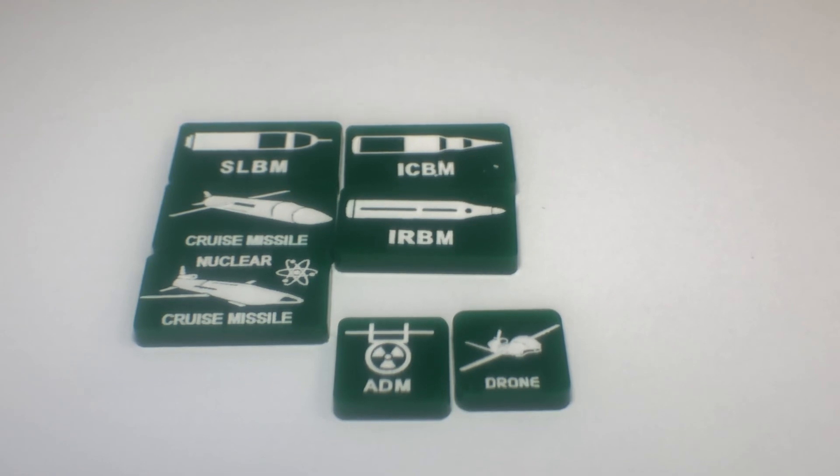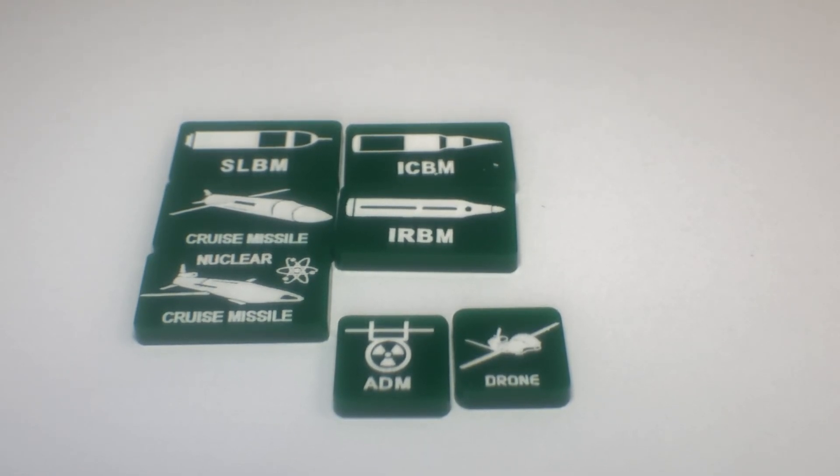A nuclear cruise can be fired at surface ships and hits on a 7 or more, choosing its target automatically. A unit hit by a nuclear cruise missile is eliminated, as are all land units, aircraft, and drones on it — though a super carrier would not be sunk, just damaged. Nuclear cruise missiles do not leave a blast marker in a sea zone, so it doesn't take that sea zone out of commission.